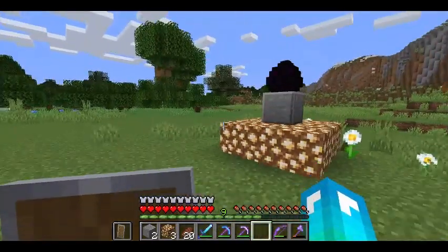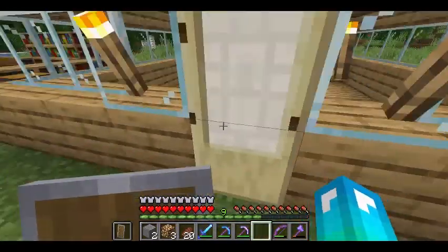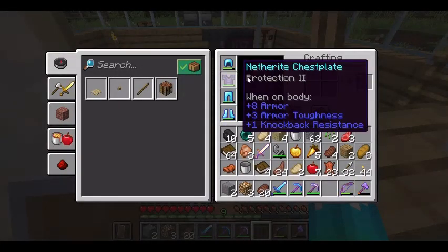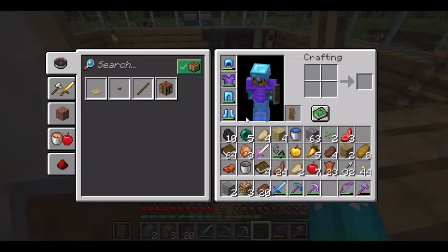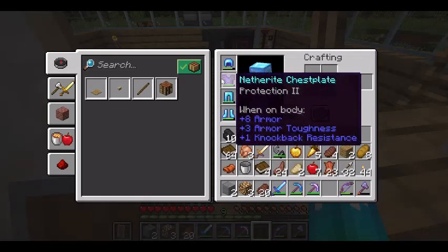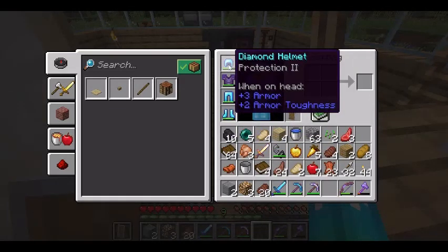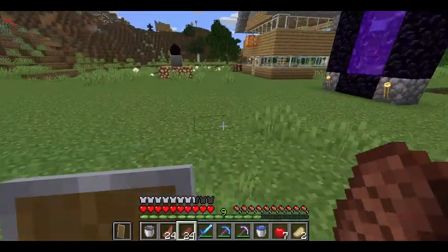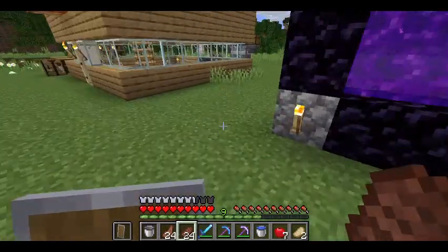I need to clear my inventory before we go mining. Just in case I die, which would be the worst thing in the world, I don't want to lose all my armor. So I'm going to change into iron armor, then grab some torches and get ready to start mining.